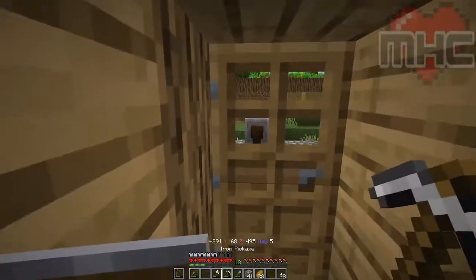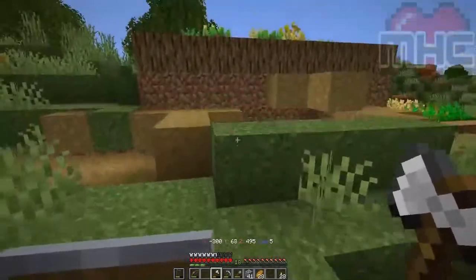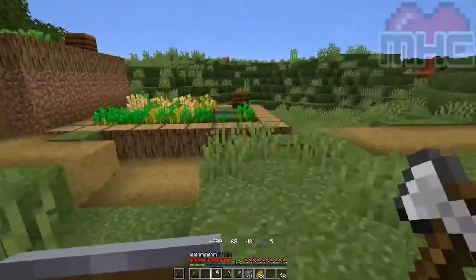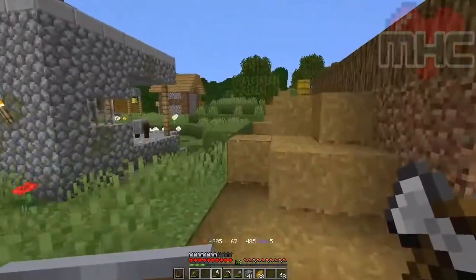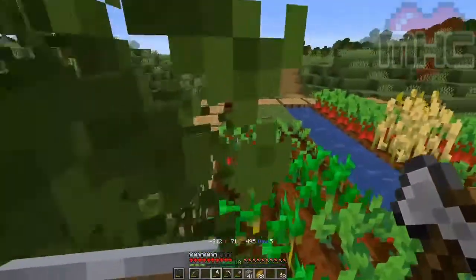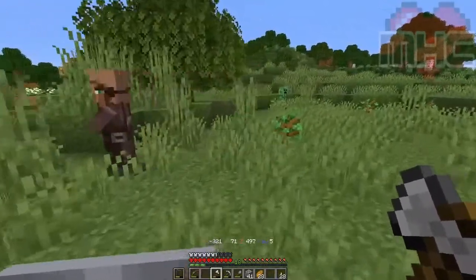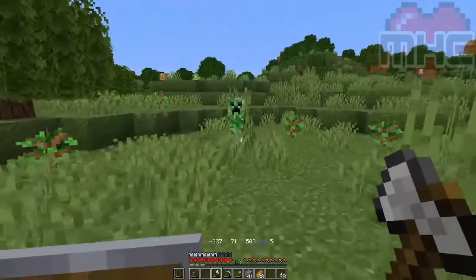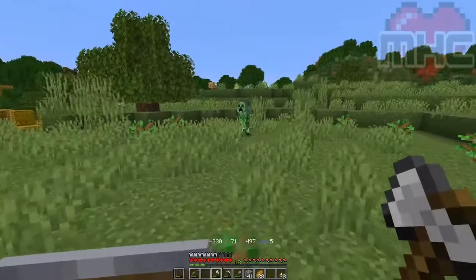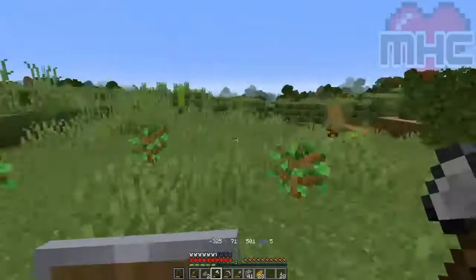We are going to take a look to see if there are any enemies about. It seems alright. Hopefully not all of the villagers have died. Oh hi, you are alive. Maybe you could not be alive — that would be nice. There you go. Thank you for not being alive anymore.